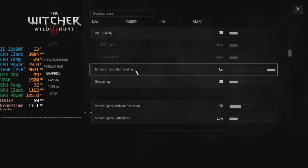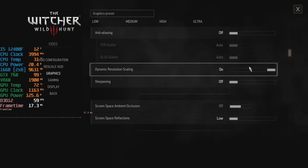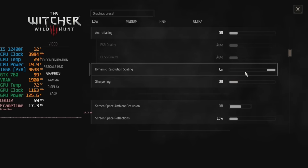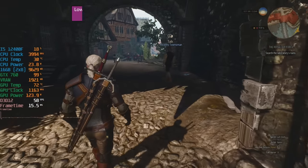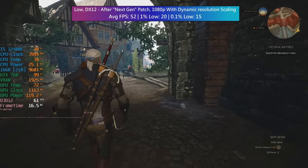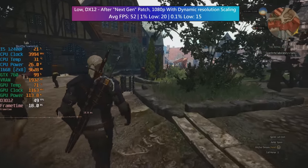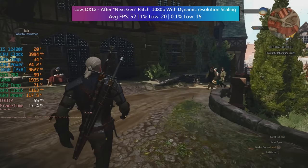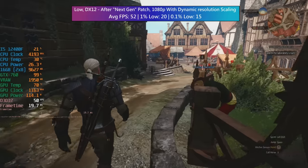In DX12 mode we also have access to the dynamic resolution scaling option, which can be enabled in order to hit a higher frame rate, but the game looks quite blurry especially at 1080p. 60fps was doable sometimes but there are still dips and drops all over the place and hitting a constant 60fps just isn't possible. It's better performance-wise and it's up to you if you want to go down this route, but I want to show you something quite surprising now.